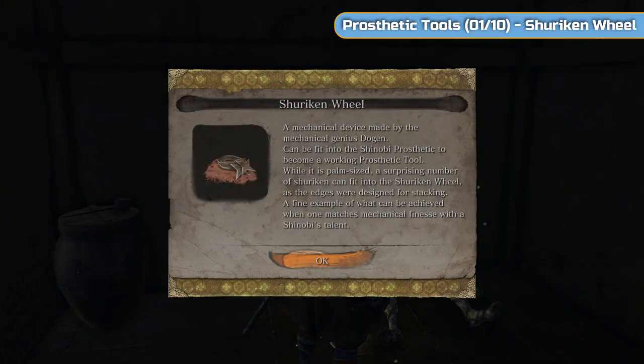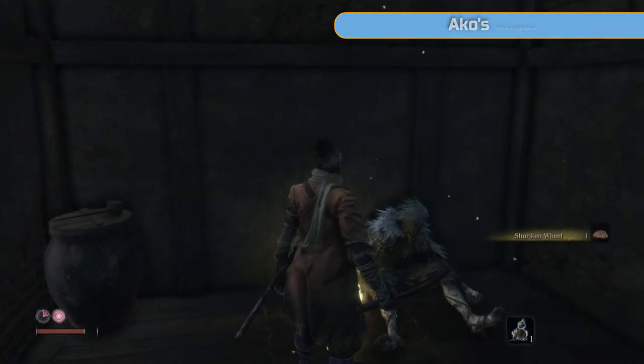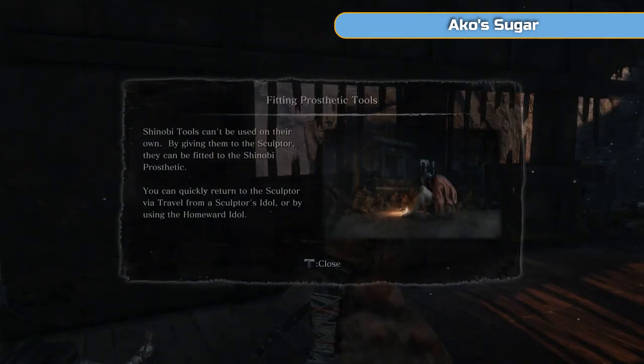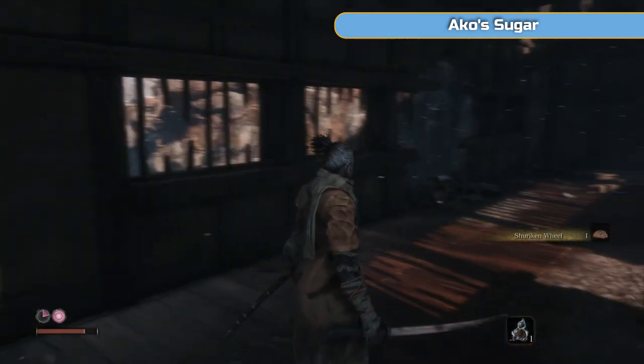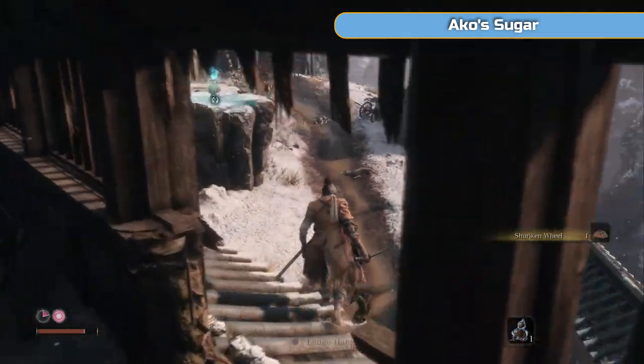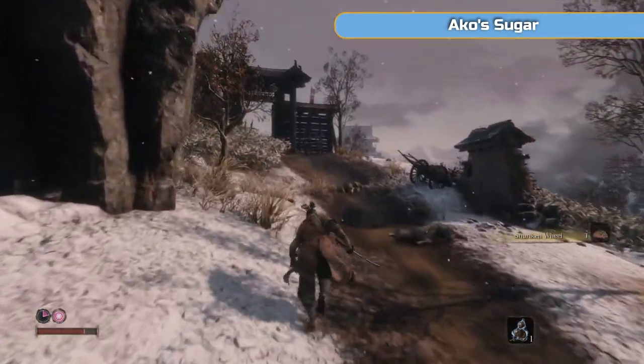This is the first of ten prosthetic tools — this is the shuriken wheel. We'll fit this later on once we've dealt with this mini boss fight that's coming up. We need to go back to the sculptor to do that. The shuriken's not necessary for this fight.